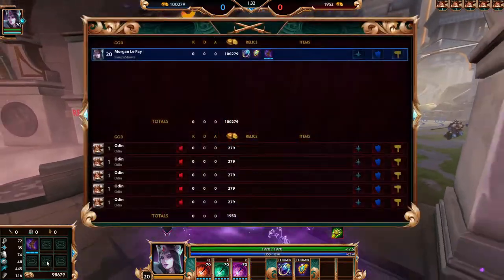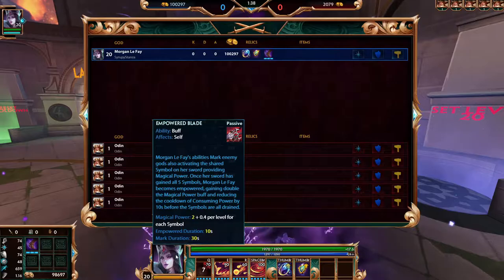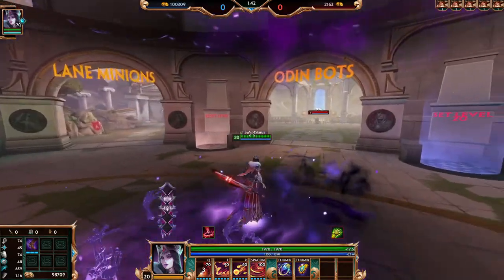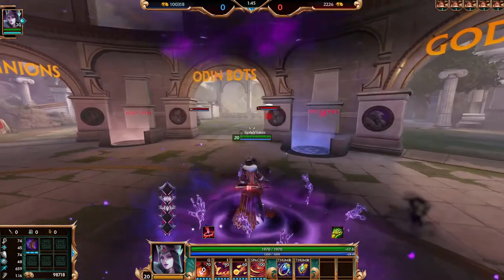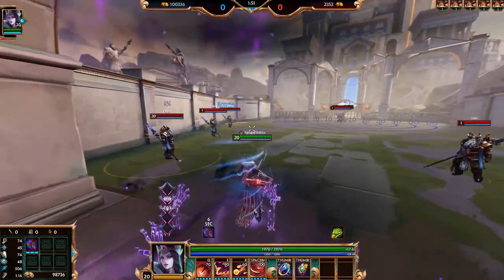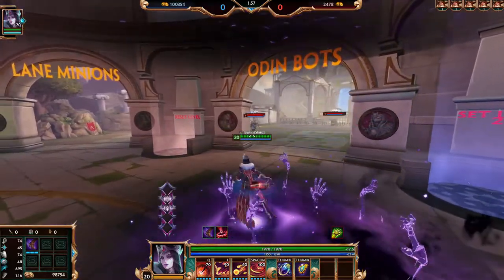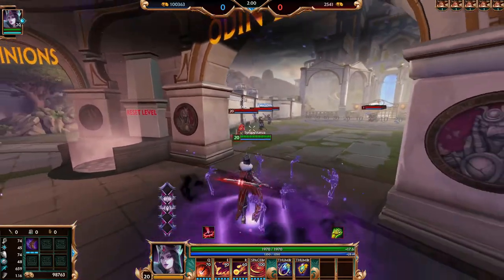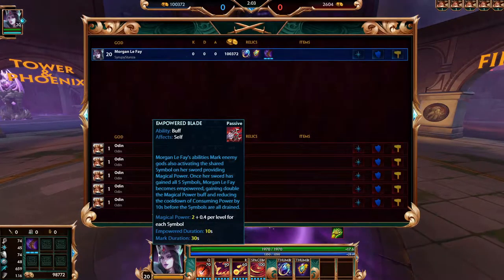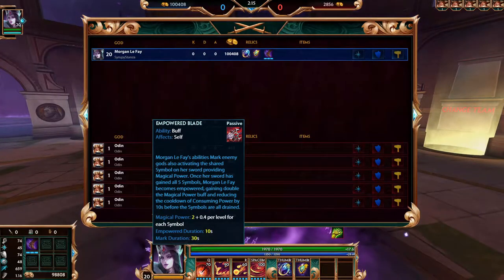Because I thought it was 40 plus 8, which is how much the symbol would give you when you're max level. If you look in the bottom left on the magical thing, it should go to 45 for a unique one. Max rank is 10 per sigil. These sigils remain on Morgan Le Fay indefinitely until she's empowered. Max stacks of sigils when she's applied all of them — then she becomes empowered, which means she gets double the magical power from the passive for 10 seconds.